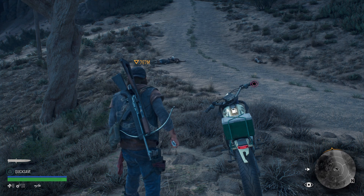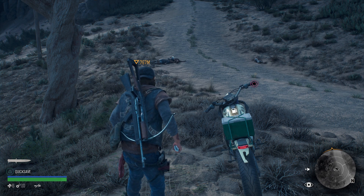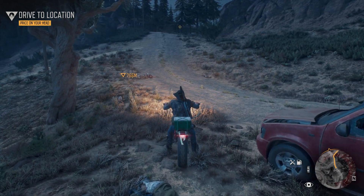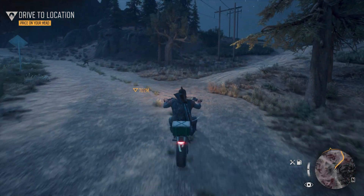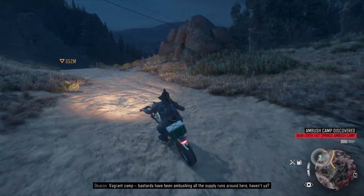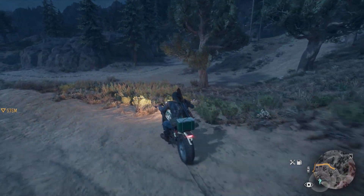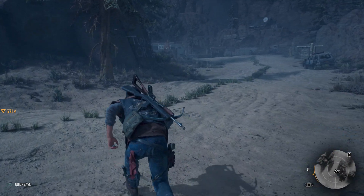Hey everyone, welcome back to Days Gone. In this video we're going to clear out the Bear Creek Hot Springs ambush camp — it's just up the road. These vagrant camp bastards have been ambushing all the supply runs around here. Alright, the camp's right up there, let's find a way to sneak in.